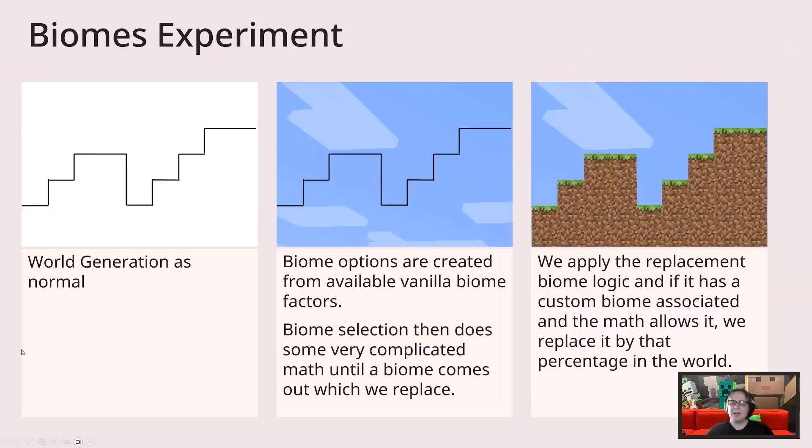You might be asking: how do we choose a biome now? Great question. Now the world's terrain is generated, a biome is selected from a list of available vanilla biomes based on the factors of erosion and temperature. The biome selection then does some very complicated math, which we stick into a black box. We wait for the calculations to complete, and when they're done, a biome comes out that we replace by a percentage defined by hue. And that is how you get a custom biome.